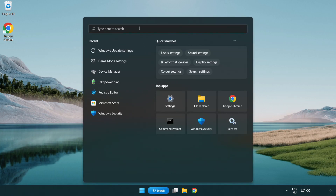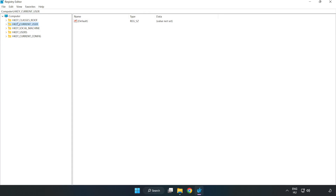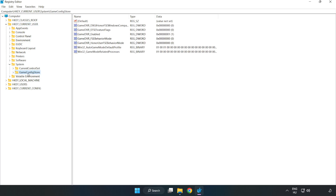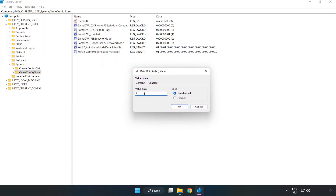Click the search bar and type 'regedit'. Click registry editor. Navigate to HKEY_CURRENT_USER > System > GameConfigStore. Right click GameDVR_Enabled and click modify. Under value data, type 0 and click OK.